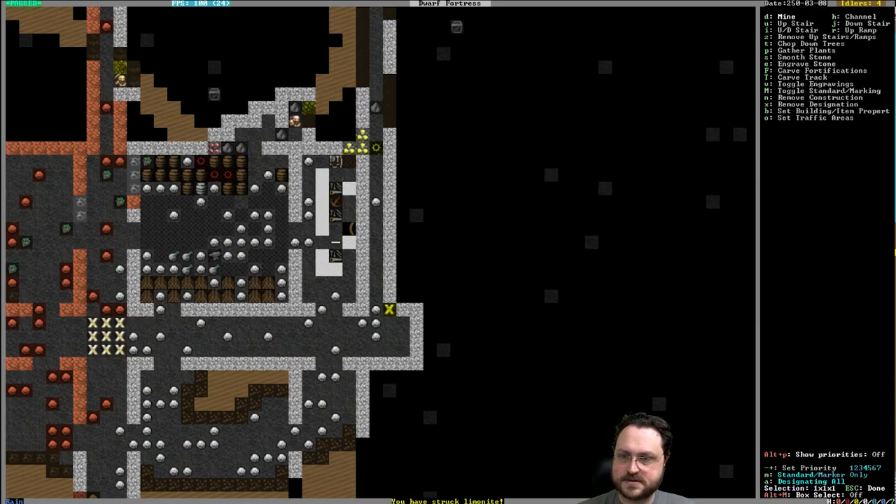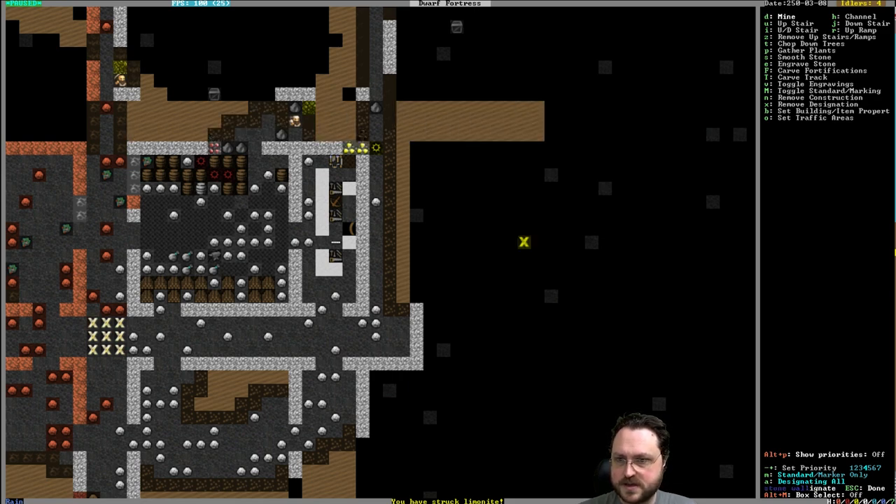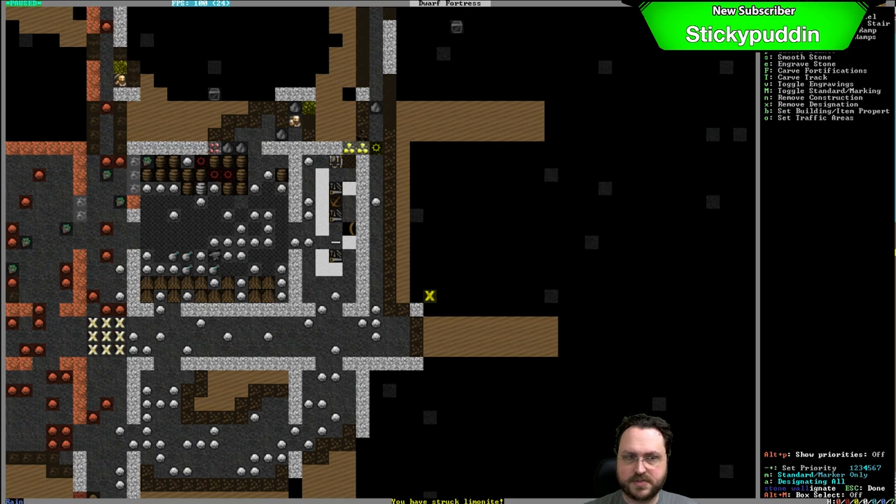This tunnel is going to be three wide, even over here as well — three wide like this. I'm just trying to get out a little bit of structure and plan where we're going to have some bedrooms. We might just make a dorm early on, and then convert it to nobles' bedrooms later on because they're going to be quite big.